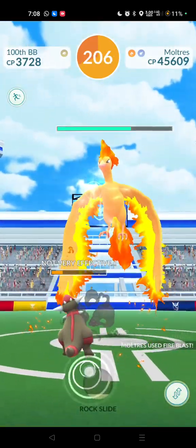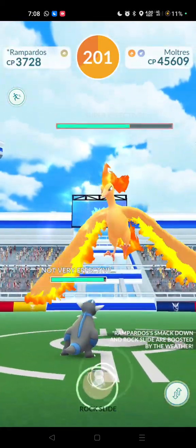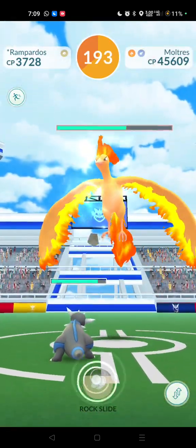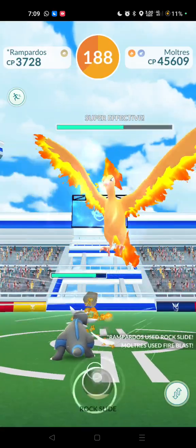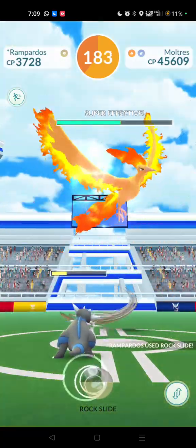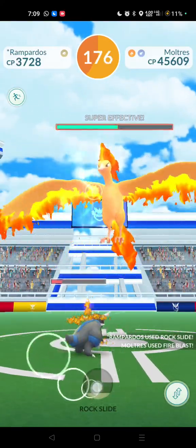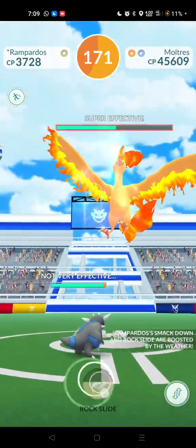Might just get another Rock Slide off before that Fire Blast comes in. I think this is our fourth Rampardos, so we should have one more after this before we go into the Mega Aerodactyl. Keep an eye out for when it goes yellow. To achieve a solo, we need it to go yellow prior to around 165 on the clock — if we can do it before 165, we're on a winner. 150 is the halfway point on the clock.